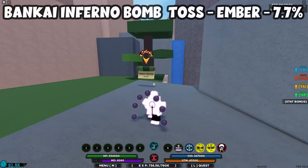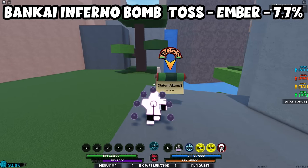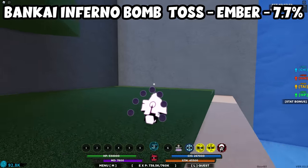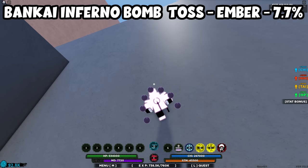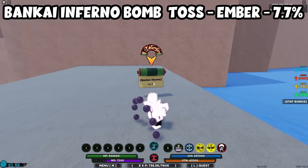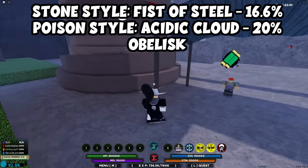For the Bankai Bob Toss, you can also go off of Satori Akuma — Satori Akuma will spawn right here. For the Bankai Bob Toss you just want to walk forward towards the waterfall here and go up this cliff. This is how you get the Bankai for the Bomb Toss.